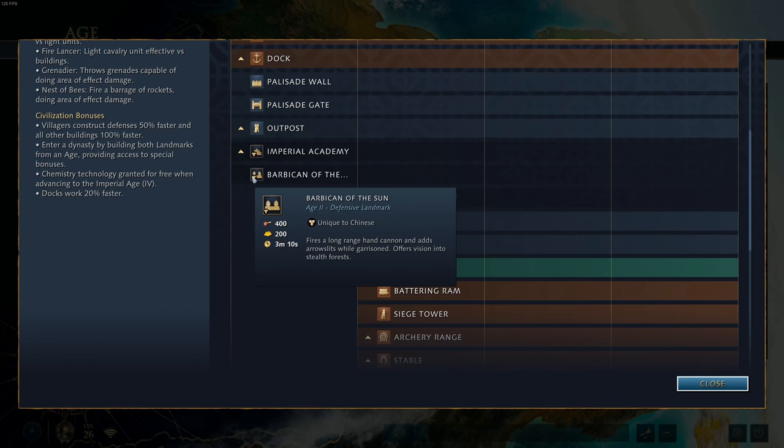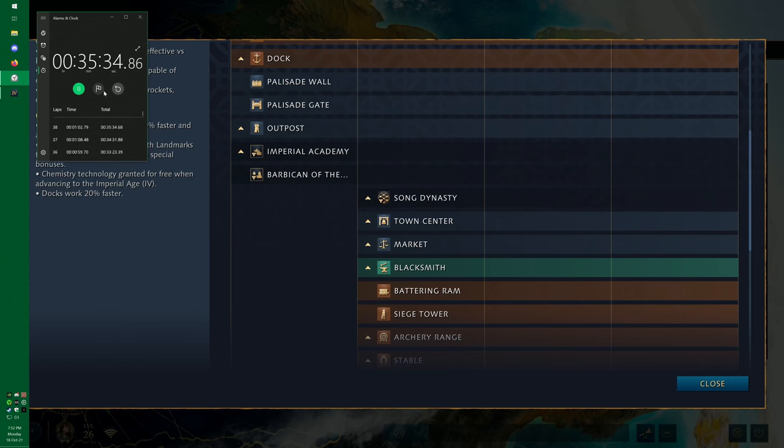The Barbican of the Sun fires a long-range hand cannon, adds arrow slits, and while garrisoned offers vision into stealth forests. This is incredibly strong. The hand cannon has much higher damage but a lower rate of fire — so against units with high armor it's very effective, piercing through that armor where many small arrows would barely scratch. If you've got 50 damage versus 5 armor, you're doing 45 damage per shot. It's a strong incentive for your opponent not to attack you, and great at protecting your gold in the early game. You can also garrison up to 10 villagers in there. One of my favorite landmarks.